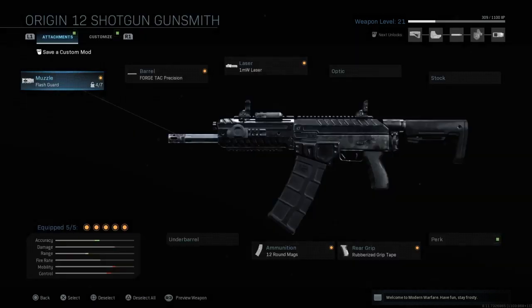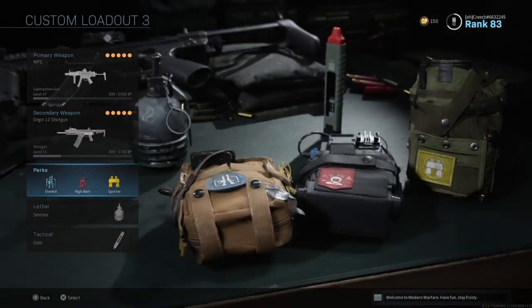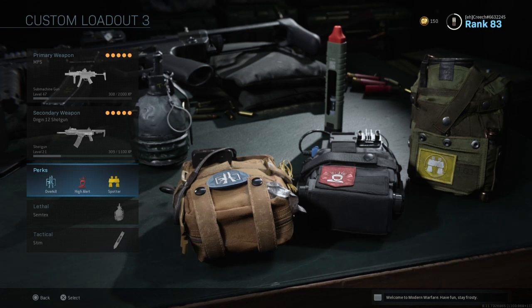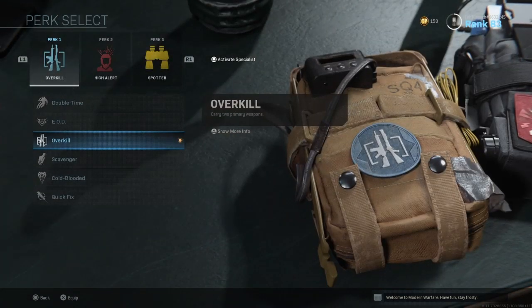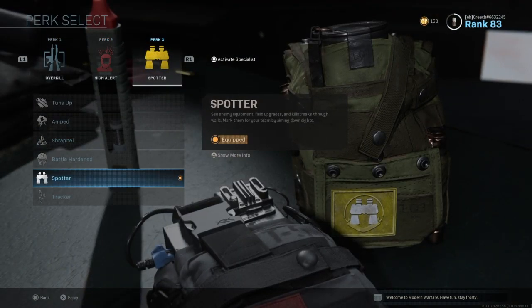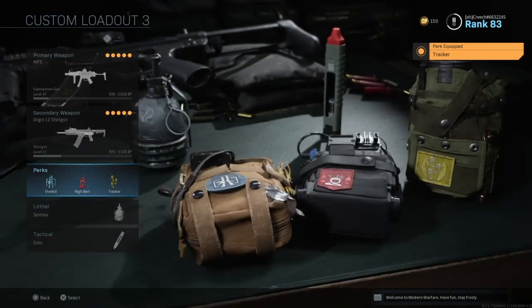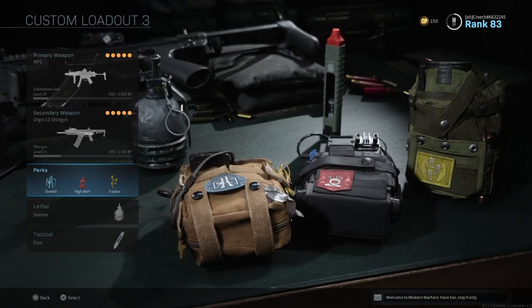For perks I use Overkill because I want the shotgun, High Alert because I like knowing if people are looking at me, and Spotter — though I honestly forgot what that does. Mid-video correction: make sure your third perk is Tracker instead, so you can see enemy footsteps.